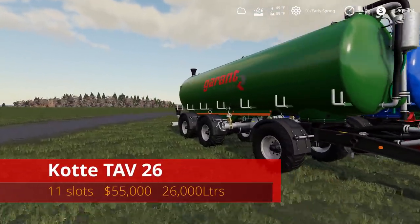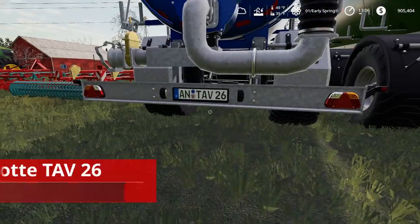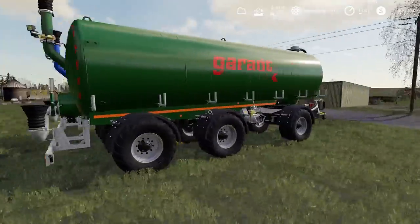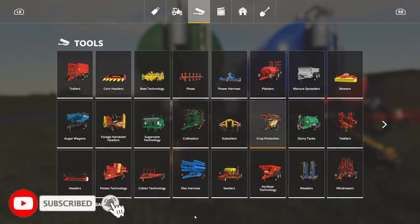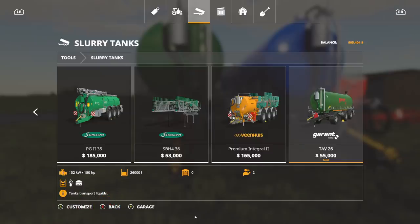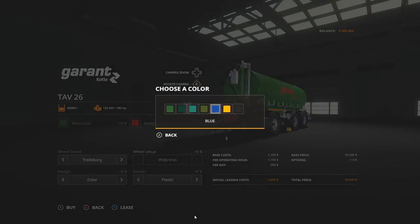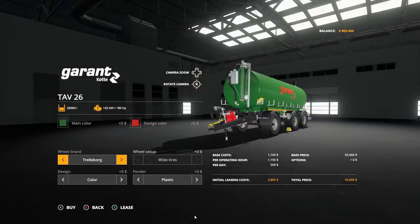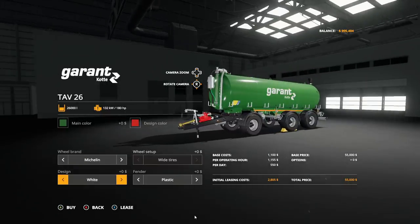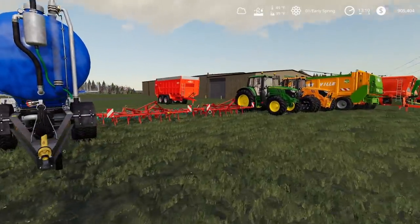First up is the Cody Tab 26 — 11 slots, $55,000, holds up to 26,000 liters. Really nice, I like those license plates — it says Tab 26 on it. In the store it's under slurry tanks at the very end. It requires 180 horsepower and I believe it's manure-system ready for PC. Main colors include green, blue, yellow, and black. Wheel options are Chelborg, Michelin, or Lizard, and fenders are either plastic or metal.